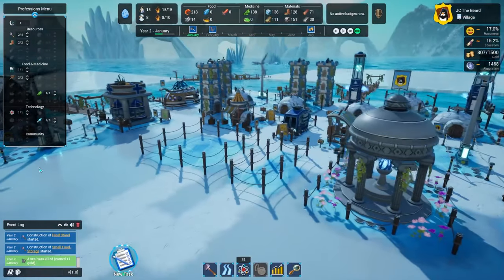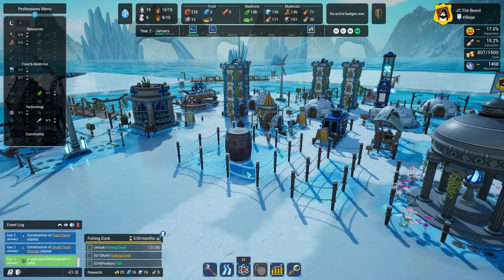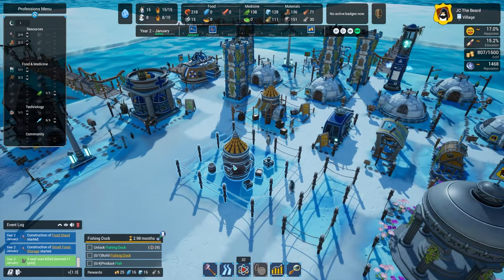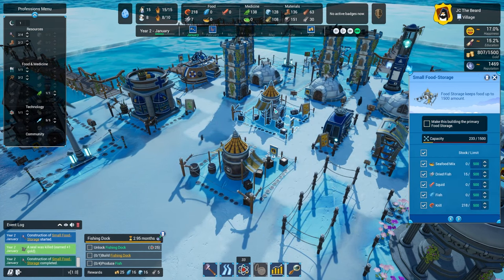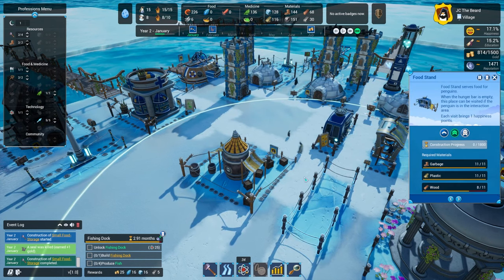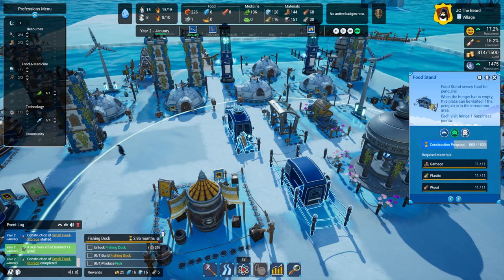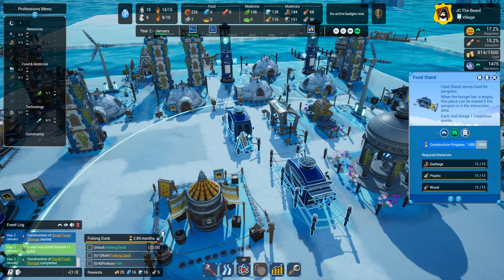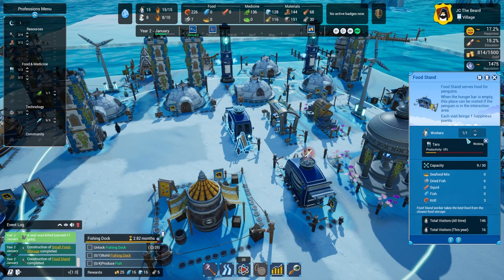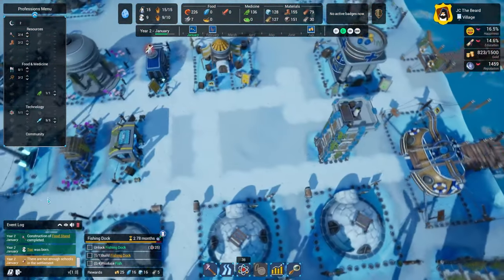Seal coming in — got it. New task: fishing dock. Good, we want to get to that. We have three months to do it, and that 50 temporary reputation will get us to the city. Then maybe I can unlock the plastic processing like we wanted to do earlier. This becomes the primary — that means this can go away. And once this gets built, we can get rid of the other food stand. The killer whale has not showed up, but it's almost the end of the month, so we know what's coming.